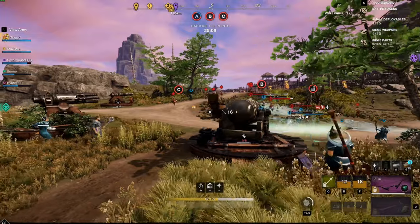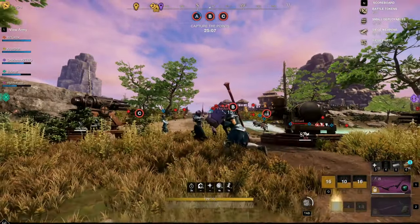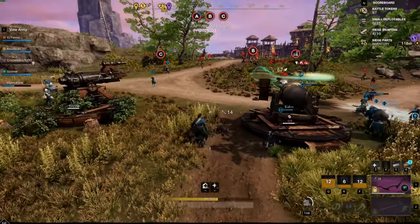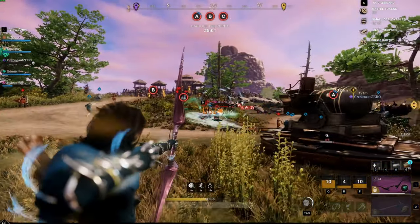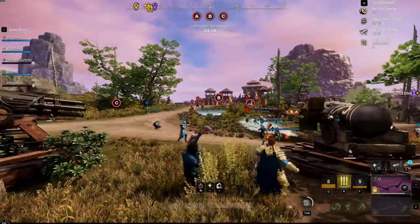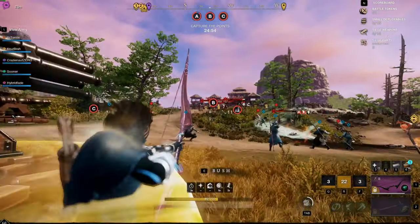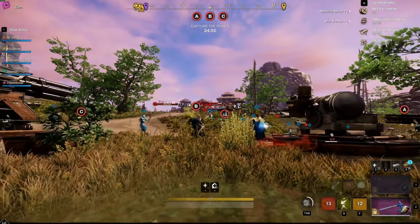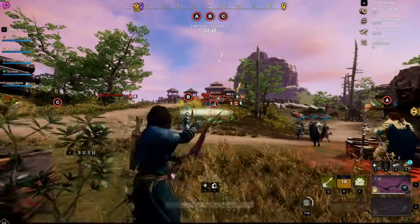The last thing I want to go over is attributes. Everybody is going to ask what attributes you need with this build in war — just spec full dexterity. Every single point you can put into dexterity, pop it into dexterity. Bow and arrow is the only weapon that benefits from dexterity and can't be boosted in any other way, so dexterity is your way to go.